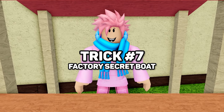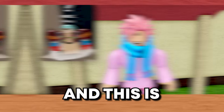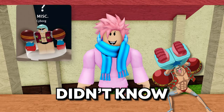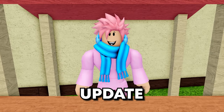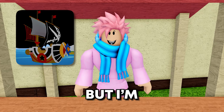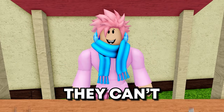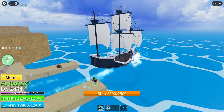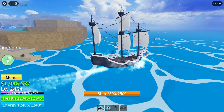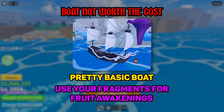The next trick involves a boat and it's actually a pretty cool secret. If you head over to the factory on the second sea and go right behind it, you'll notice a cyborg NPC — this is literally Frankie from One Piece. If you talk to him, he'll sell you a Lantern Boat for 1,500 fragments. Before update 20, this used to be called the Flower Ship, and I think it's supposed to be the Thousand Sunny from One Piece. Do I recommend buying it for 1,500 fragments? Not really — it's a pretty basic boat, and I recommend saving your fragments for Fruit Awakenings or something more useful.